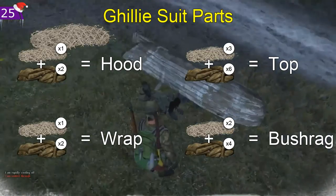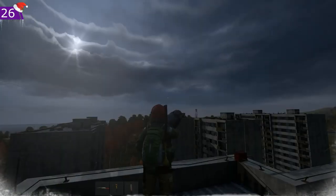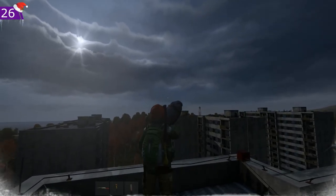The ghillie suit can now be crafted with netting found in boats and burlap strips made from cut burlap bags.